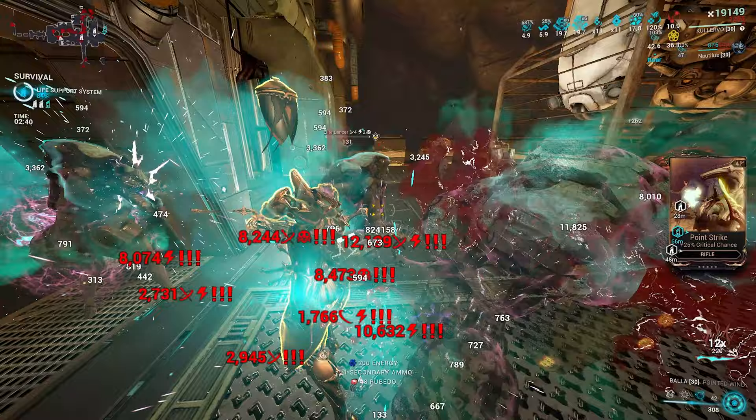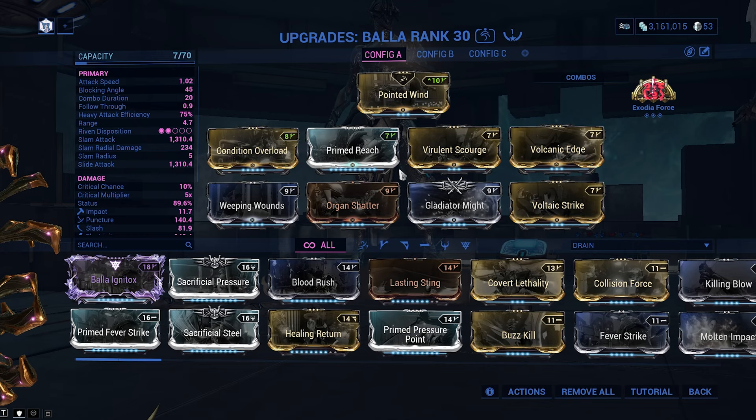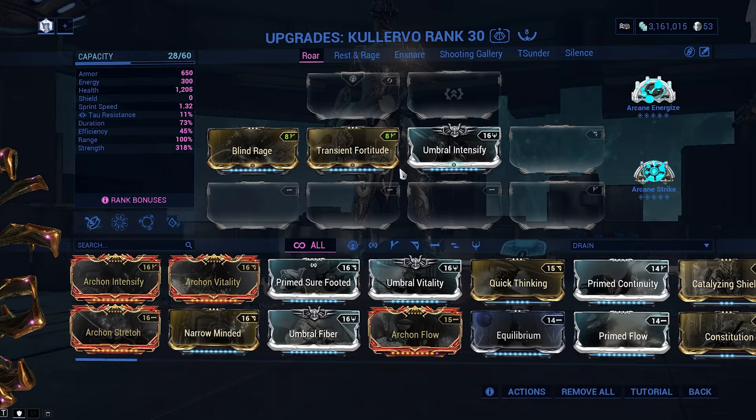Due to the immense strength, as you'll see soon, this is almost a damage double for non-dots and even more so for them. Build wise, considering the arcanes, Strike is needed. We had no room for melee attack speed on the Bala build, so we had to gather it here, and Energize is highly recommended due to our very low efficiency.